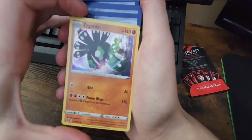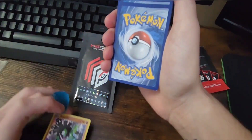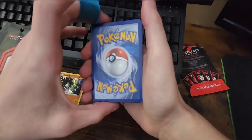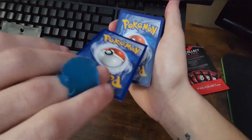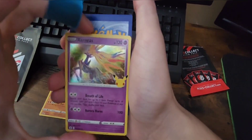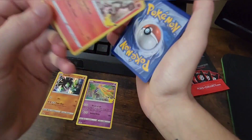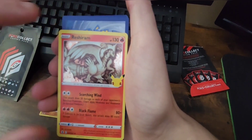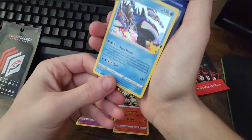Starting off with a Zygarde — nice! After we're done opening this one we'll put them all in sleeves. Then we got a Zernius, the 25th Pikachu edition — let's go! Gotta love the Zernius with the holo. Into a Reshiram — let's go! Very forgotten legendary if you ask me, very forgotten.